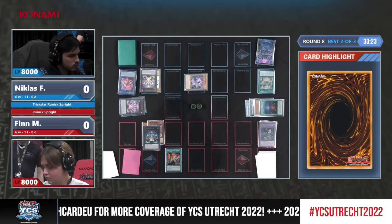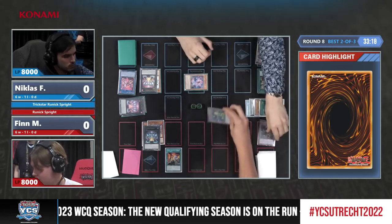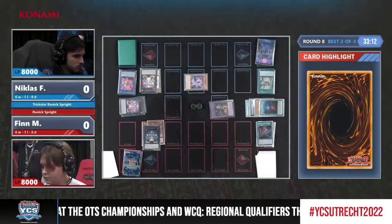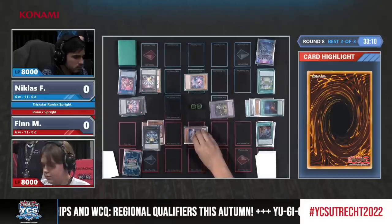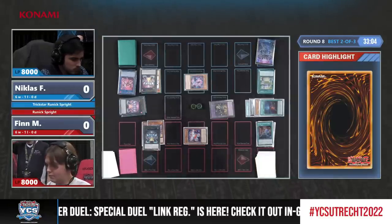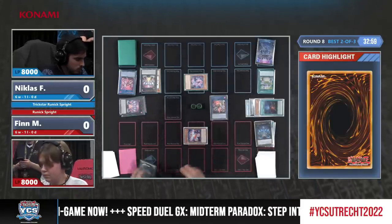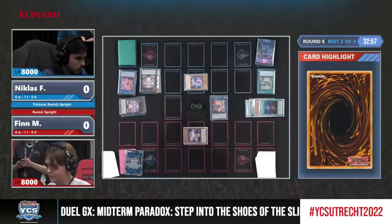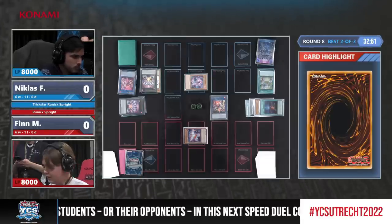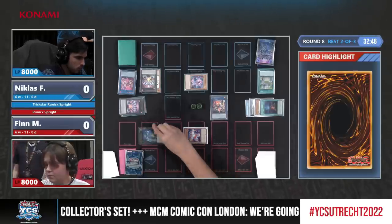The bottom card of the banished pile is Runic Fountain, which gives him access to Sprite Elf again if he wants, but whether that's going to change the outcome dramatically is questionable. Red is being summoned as well. This is looking better than I thought for Finn — it looked really good for Niklas, but Finn is fighting back quite well, starting with only three cards in hand and landing a lot of interruptions. It is actually quite impressive how Finn is coming back here. However, Finn loses his next battle phase.